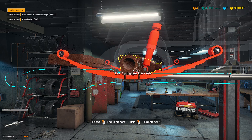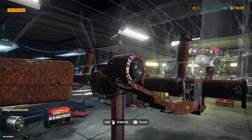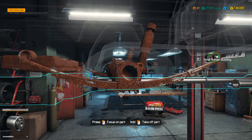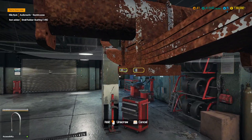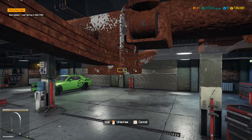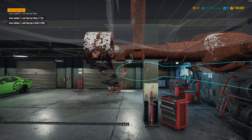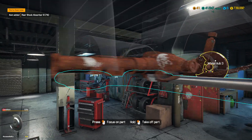Alright, knuckle — off you come. Rubber bushing — out you come. Same with this one. Then we'll work on the U-bolts. And now the plate, followed by the spring, followed by the shock.